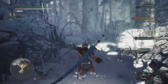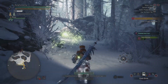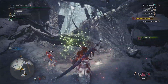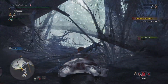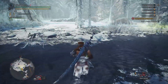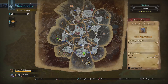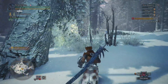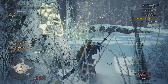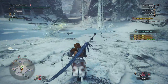Alright, here we go — this is the Fulgar Anjanath quest, continuing the story onwards. Now we have already fought one or two of these, but this will be the first time we should be seeing that cutscene — no doubt an awesome cutscene. As always, we're going to do a little bit of tracking, and thankfully we've got a nice little clue straight up.